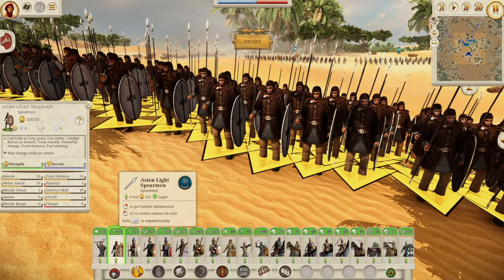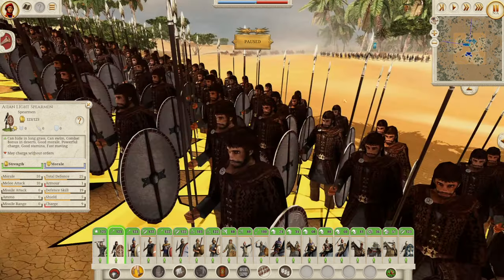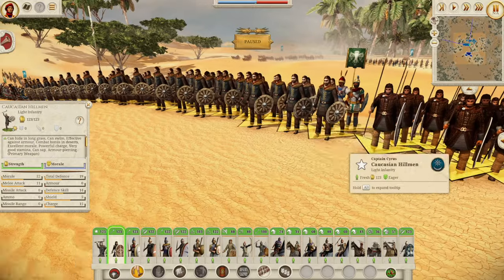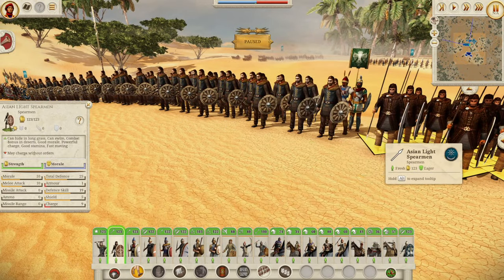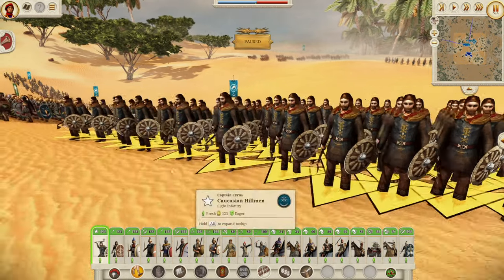Same situation with the Asian Light Spearman — less morale and less melee attack: 10 morale, 10 melee attack. But a bit more defense, including a single armor point. These are your two really low tier units for early on. If I was going to choose between them, those Caucasian Hillmen with the armor-piercing — I think I'd go for those guys.